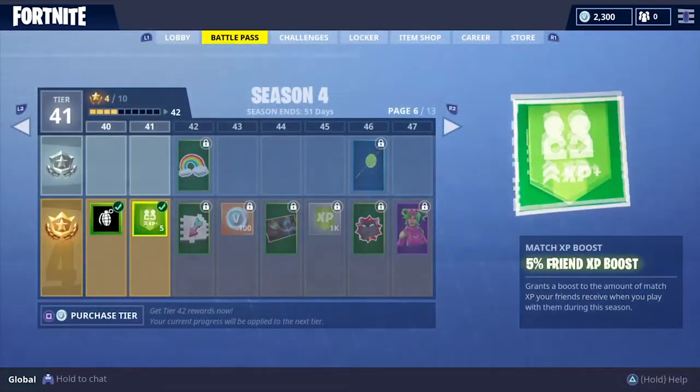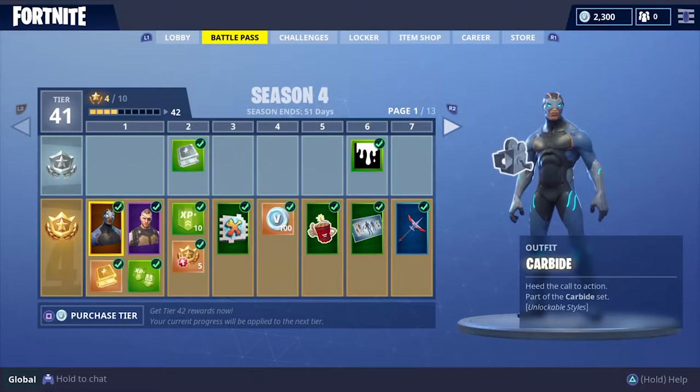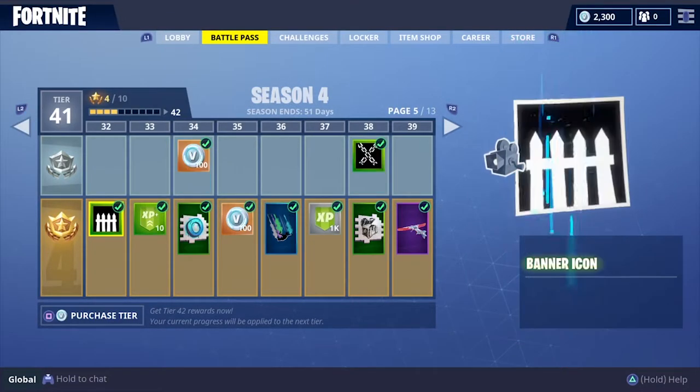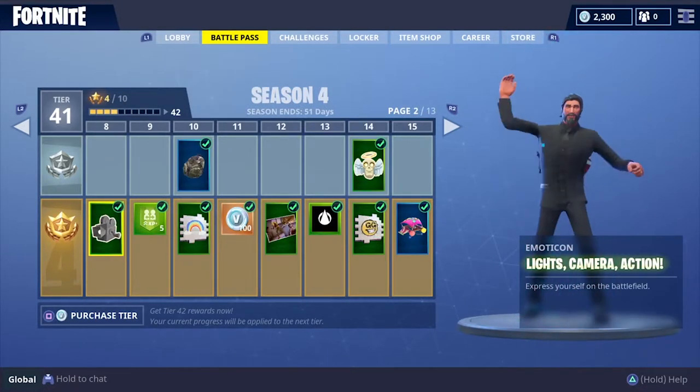Hopping into the Fortnite Battle Royale mode, if we go over to your battle pass, for free every two tiers you get about 200 V-Bucks. On tier 18 and tier 34 you'll get 100 V-Bucks. Now for the battle pass on the bottom section you do have to purchase that, but you don't have to purchase it using real money. It costs 900 V-Bucks, so if you save up your V-Bucks enough you will be able to purchase it.